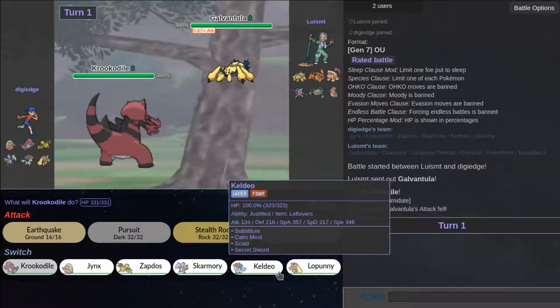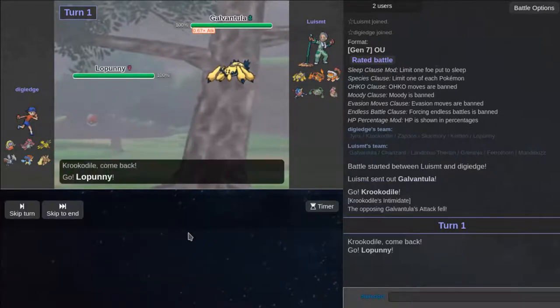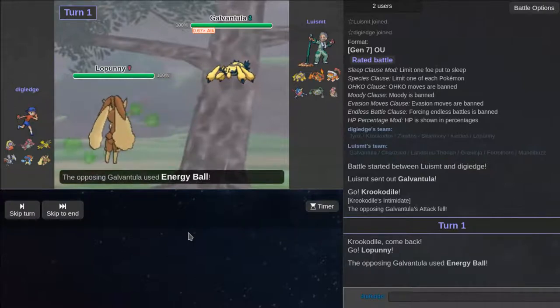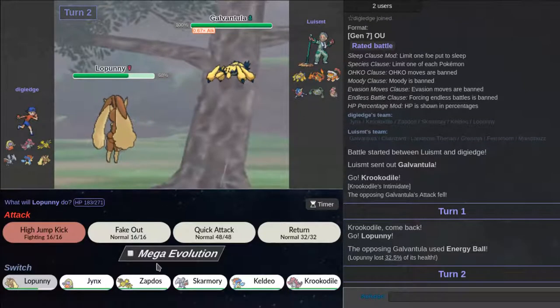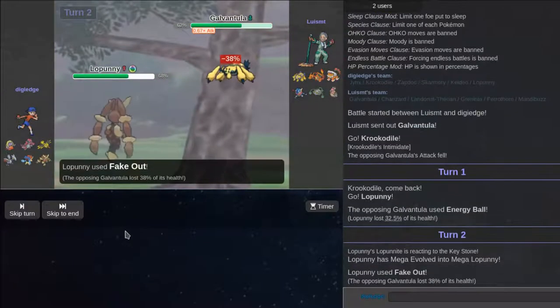It's going to go for Sticky Web, so should I go into Lopunny and Fake Out? Yeah — I should go into Lopunny, Fake Out, and then do Return and kill it. It didn't do that though. Maybe it's Scarf or Specs — I ran Scarf Galvantula before.